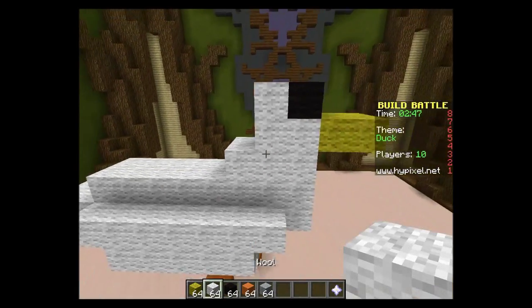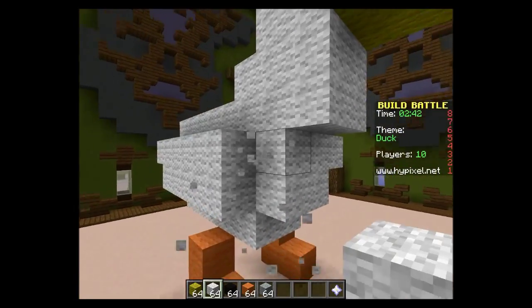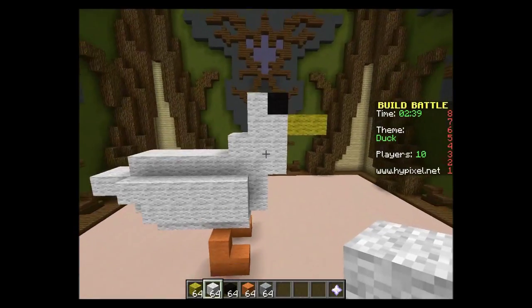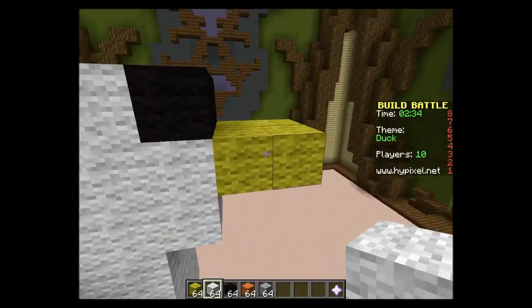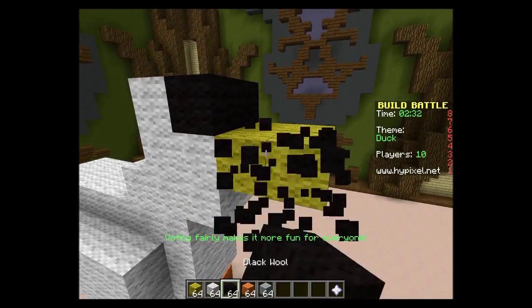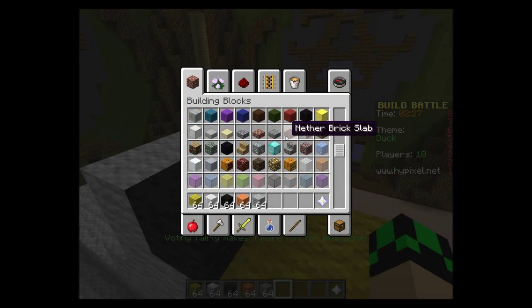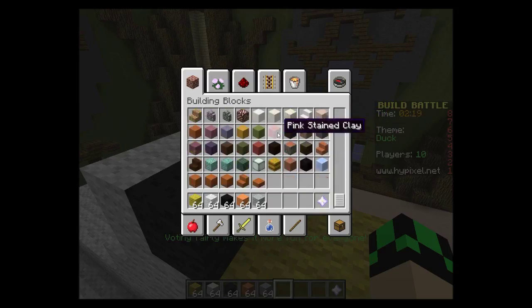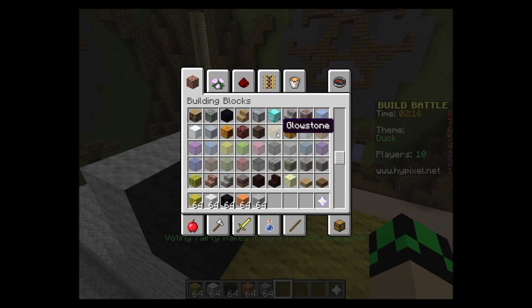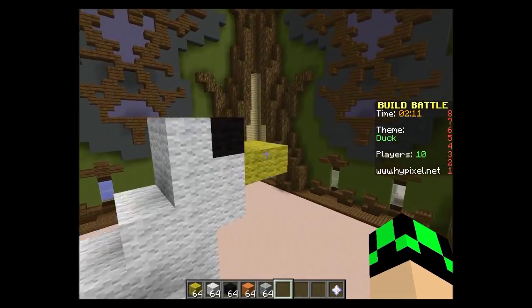We're gonna take that in and — does that look any better? There we go, he looks more duck-like now. His eyes — we need to separate his eyes but there are no blocks to really do that, so you'd have to use stairs in some really weird way, which I don't feel like doing right now.